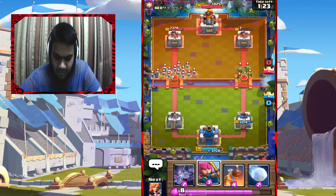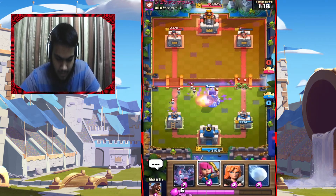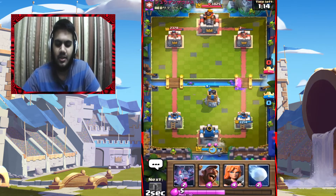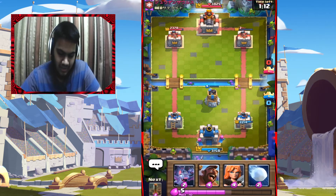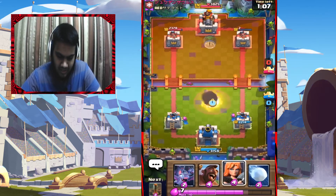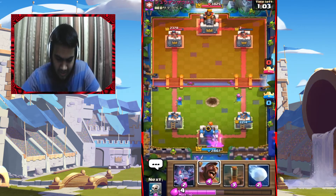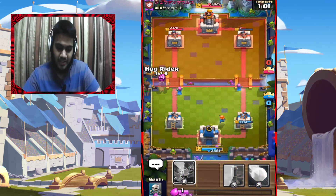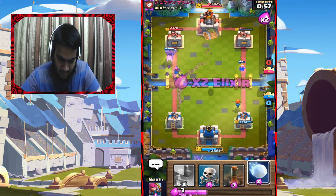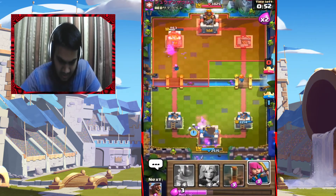Bomb Tower — that's a strong placement. Bomb Tower can deal with two things at once. The reason I'm doing a video like this today is because I'm not really feeling to play a lot, and when you're not feeling to play you might just lose. I think he has a Rocket, so he might try to get on my side and Rocket it out — that's the plan. Snowball — yep, there's the Clone, I knew it was coming.